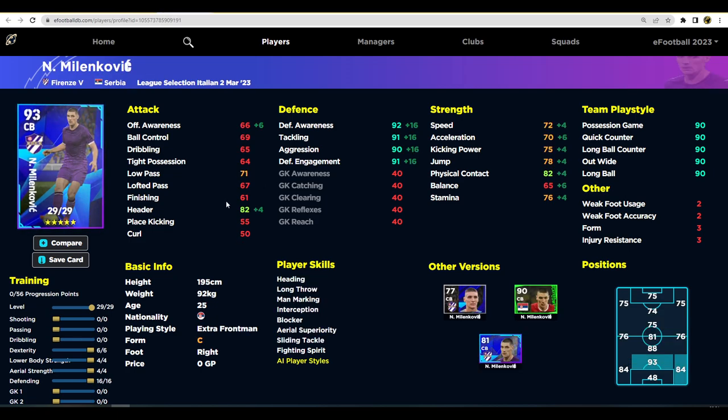Milenkovich is a big giant of a center back — defensive stats all in the 90s, good speed, good acceleration, unwavering form, and the team play style, which is a huge advantage if you're a newcomer or trying to change your play style. Very meta at the moment — tall players with good base stamina, speed, and acceleration. The only thing that lets him down is tight possession, so you'll be hoofing it more often than not. He does have blocker, interception, fighting spirit, and tackle.